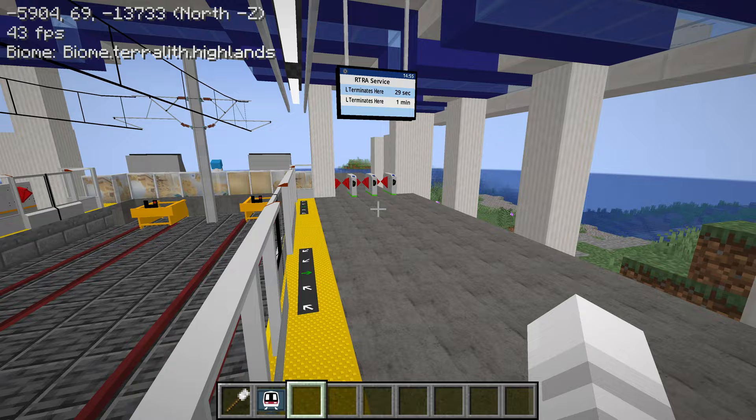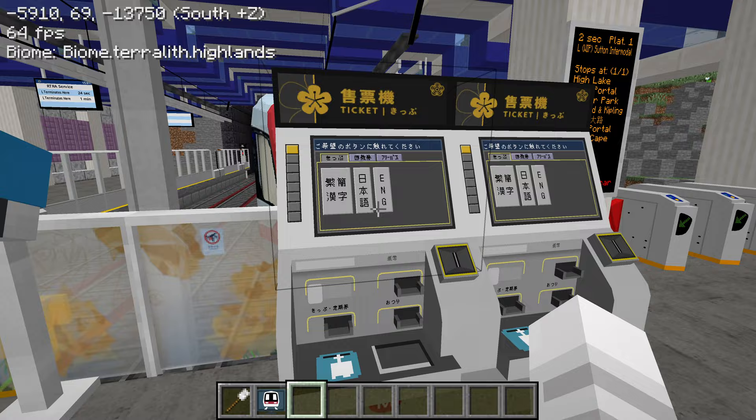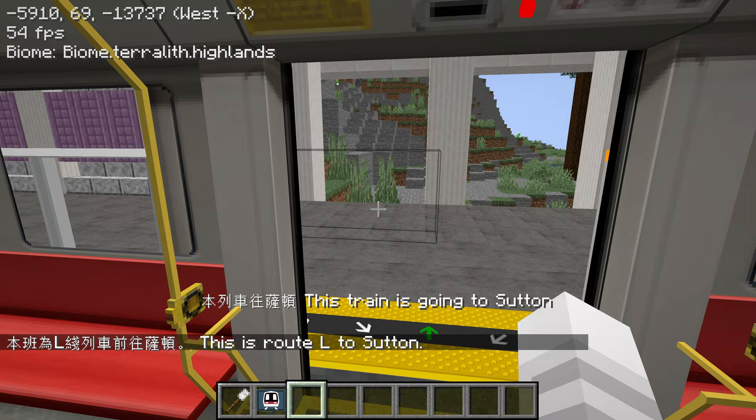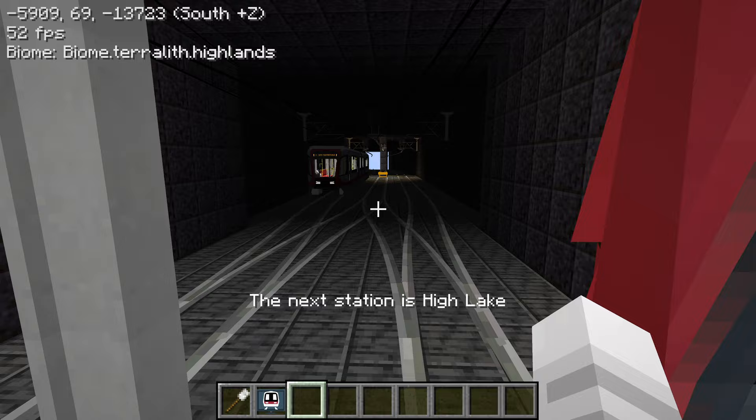Let's go out. The only downside is that if you didn't mean to get off at this station and want to backtrack, you're forced to exit the gates first — you can't just jump back onto the opposite platform. Oh wow, there's another train here already. Quite frequent.